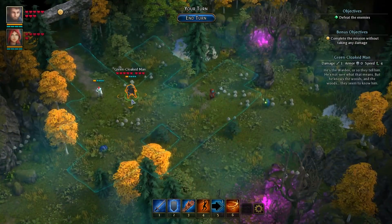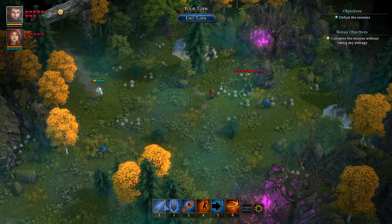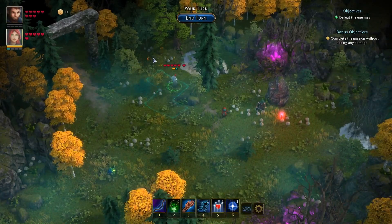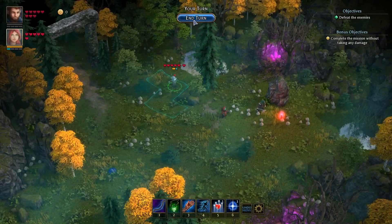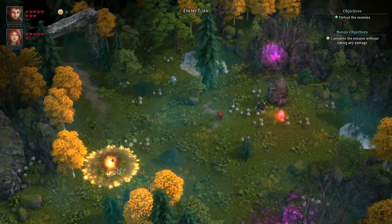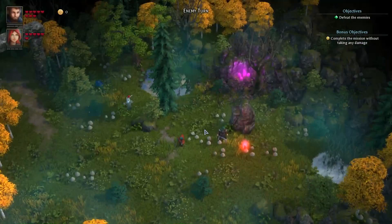First thing you want to do is take your green cold man and move him here, and you want to kill this slug — very important. Then you want to grab your girl and place her here because there's going to be a new slug coming up on this side. You want to make sure she will be able to shoot at him, and that's all you need to do right now. Even though she has an action, there's no need to use it. You could have used it on the slug here, but because the red guy can kill the slug there's no need to do it.